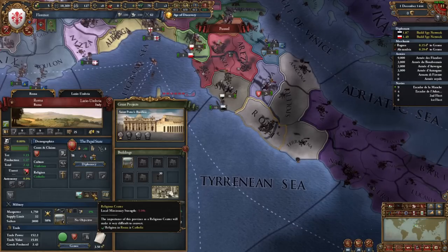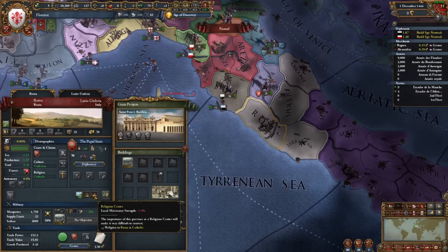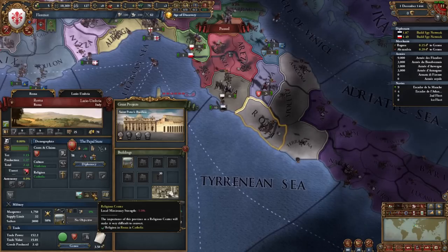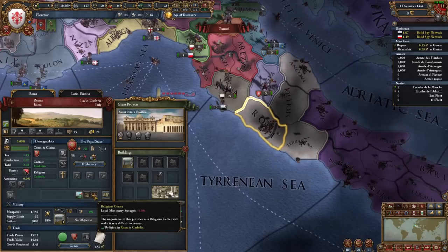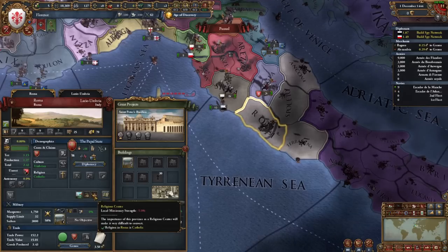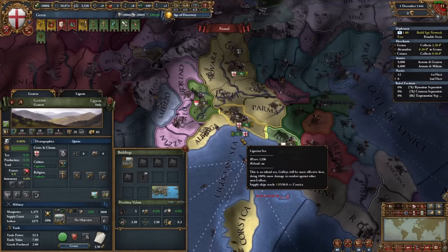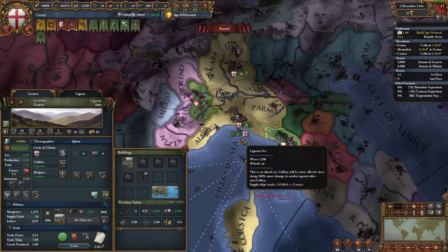Rome maintains the religious centre local province; however, the occupation of Rome as a non-Catholic penalty has been removed. This allows Catholics such as Florence to contest the Pope without hurting themselves too much in the process. With that done, let's move on to the centres of trade, which have also been changed.